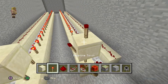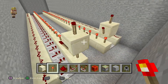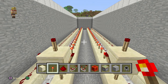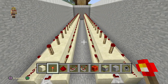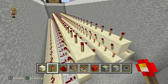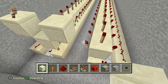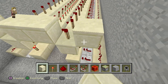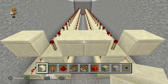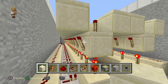Place a torch on the sides and top of each block, then repeat this process to every single torch. Now place a block on the side torches — place a block right there, there as well, on top of that, and there as well — then extend that from front to back.